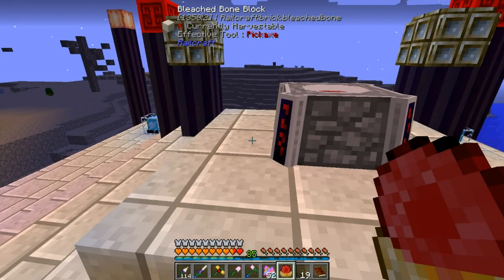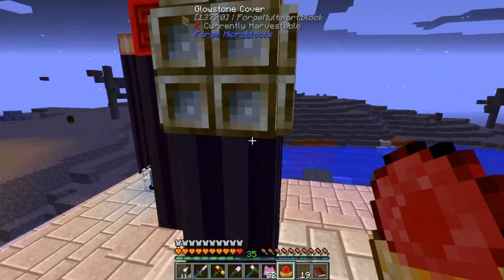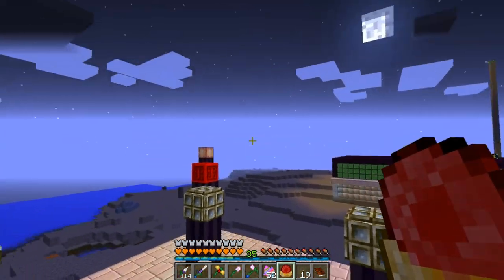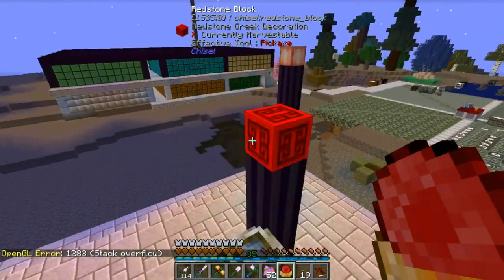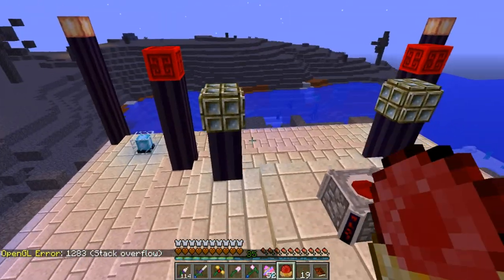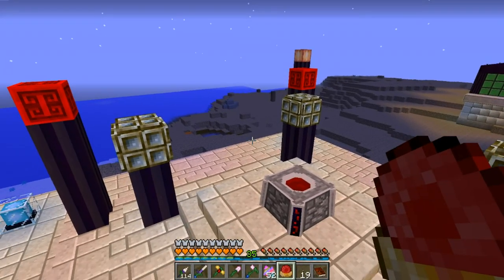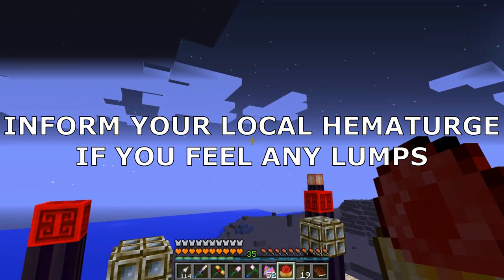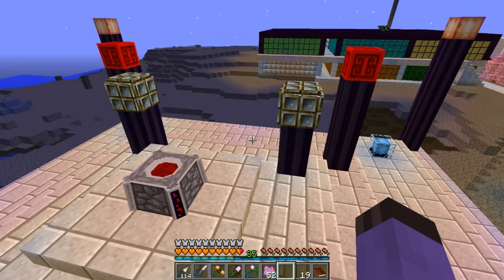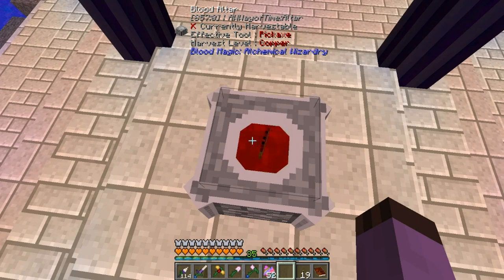Blood orbs link you up to a blood network. If I feed this thing blood, it will go into my personal blood network and I can use it for spells and machines and stuff like that. Blood will kind of be wireless, with these blood orbs being the insertion point. The higher tier blood orb you have, the more blood you can store, and also you need higher tier blood orbs to do some things. Whenever you make a new blood orb, the first thing you need to do is take it in your hand and right-click it — it saps a little of your life and now it is bound to me. So it knows to put the blood in my network. You can see the blood slowly draining into it.